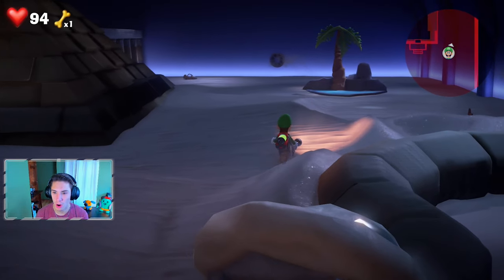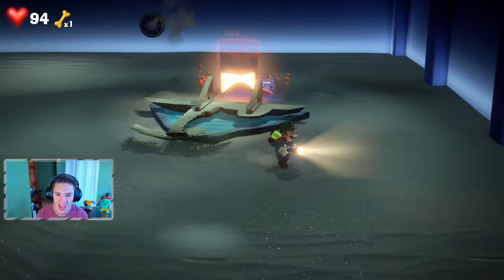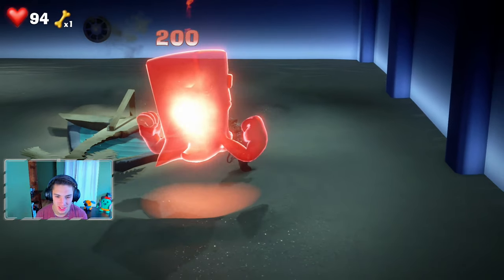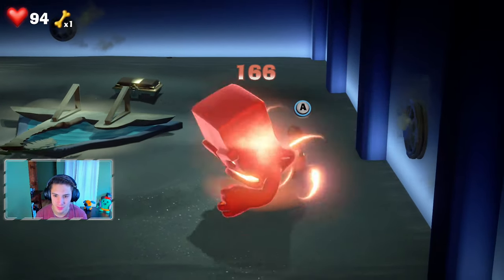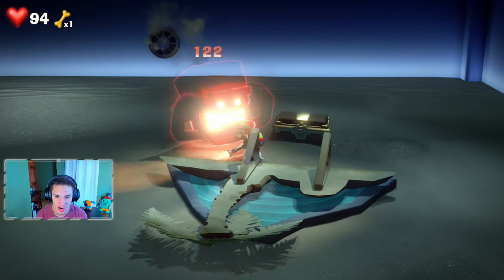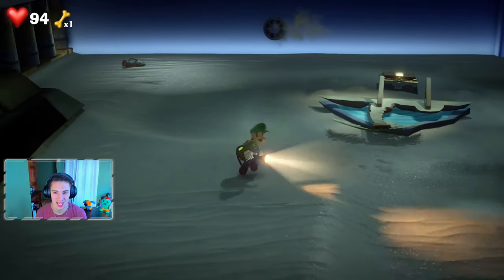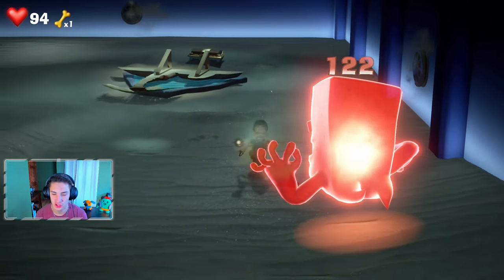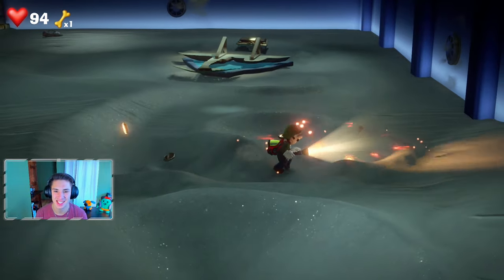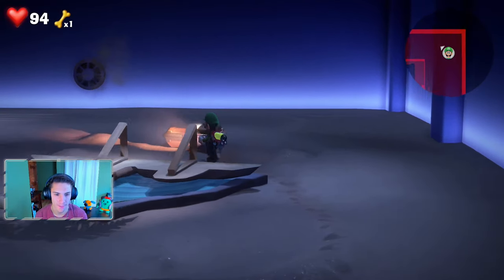We head over to the oasis and of course it's a cardboard cutout with a chest behind it. We flash everything and then deal with the ghosts - we suck up all the little ones and then flash the big guy, grab his double tail, and suck him up. We try to get him in one grab but can't, so we slam him down, bring him to 80 and finish him off. We grab the chest and then head up to the pyramid to get going with the main mission.